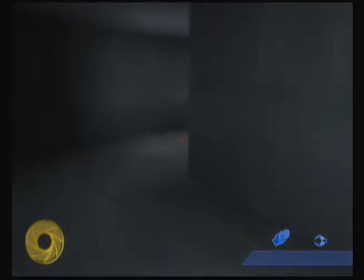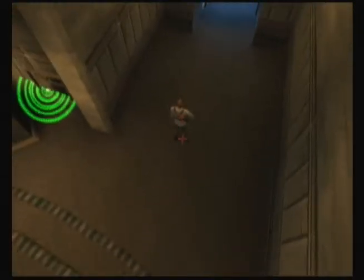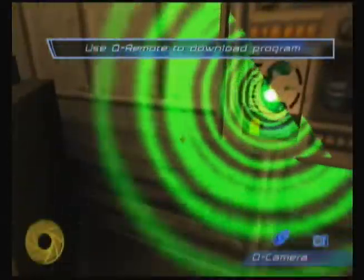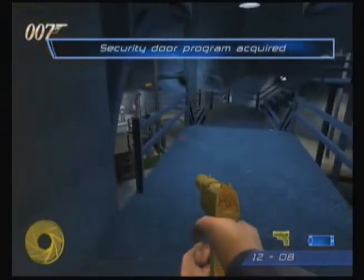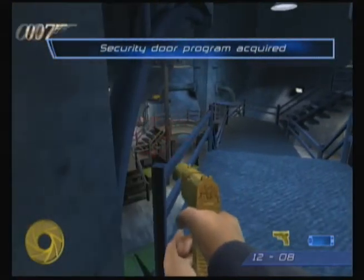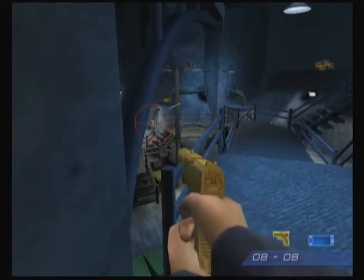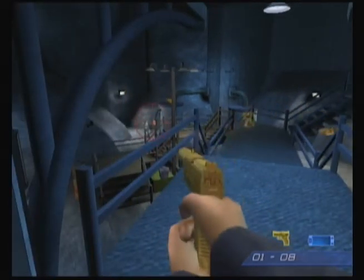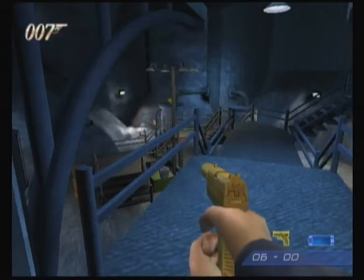Fill the doors before he escapes! Bond, use your Q remote on the controller. I was so happy I caught that. You'd usually complain about glitches like that, but that was pretty good. No, I love the enemy AI in this game — it's so freaking stupid. Right now I'm being stupid — I'm trying to shoot that valve, but I actually got blocked by the level geometry.